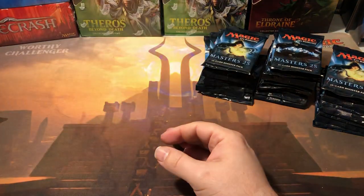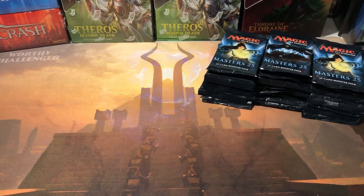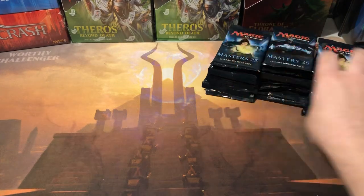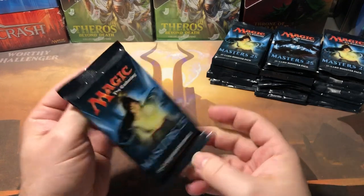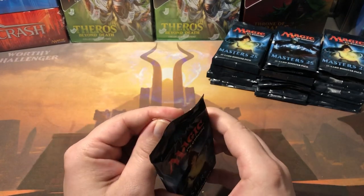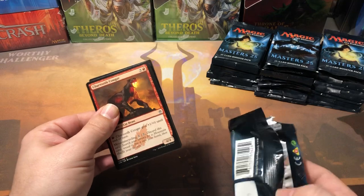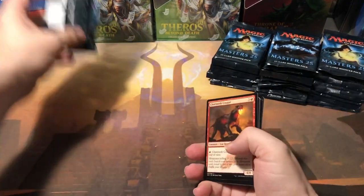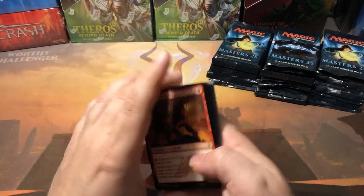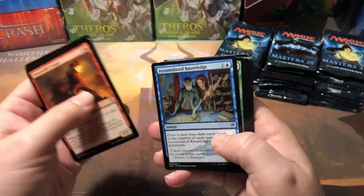I've got a price list next to me to see if we pull anything crazy. Hopefully we get our money back because these boxes are still around the two hundred dollar range - they were up in the two twenty-five range but now they're down to about two hundred. I'll just stack the packs up on the box. We're gonna go through the commons a little bit slower because there are some commons worth some money in here.